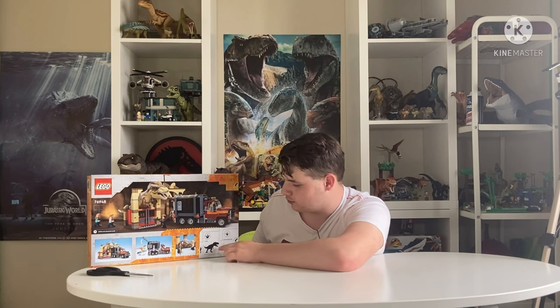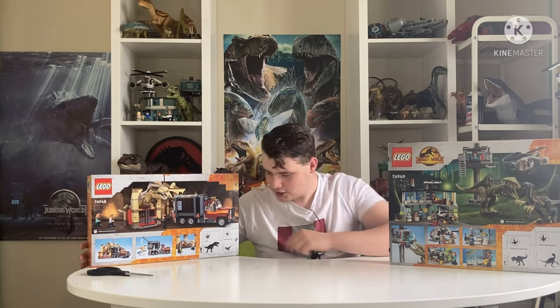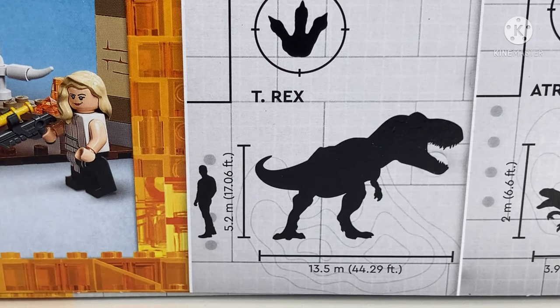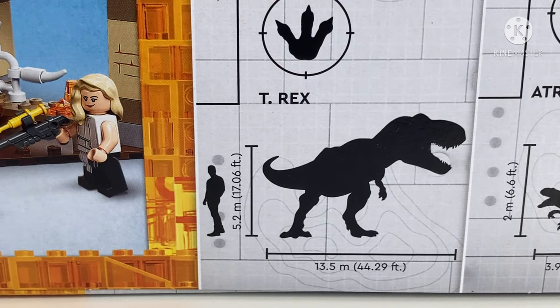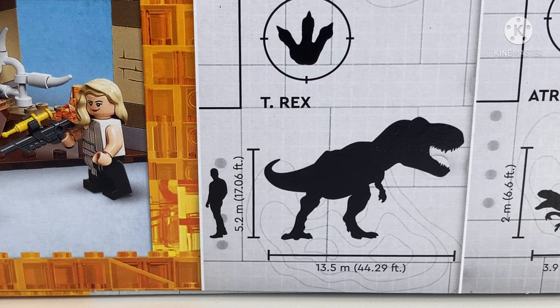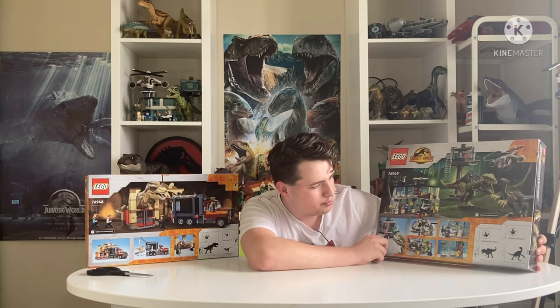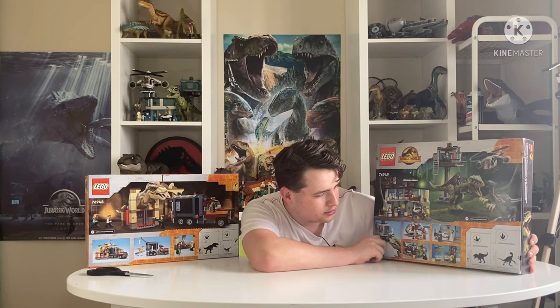We get this strange thing if we look at the box art for the T-Rex and Atrociraptor size chart. I only noticed this after I was rearranging these sets a few weeks ago, but we'll actually need this because there's a little issue with their size charts. Because if we go to the T-Rex, it says that it is 17.6 feet tall, which doesn't seem too crazy, proper size, and is 44.29 feet long, which I think is a little on the short end. And you'd assume that the Giga is going to be bigger in both. But if we look at the Giga — what does it say here?